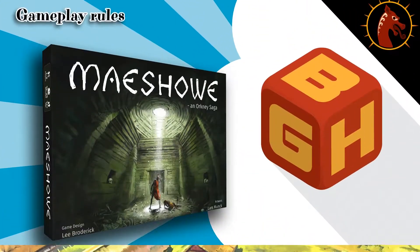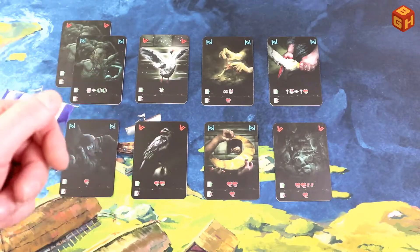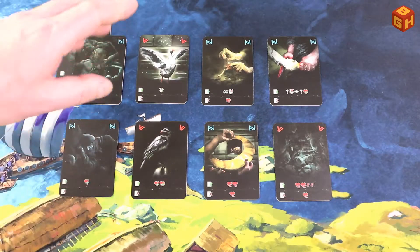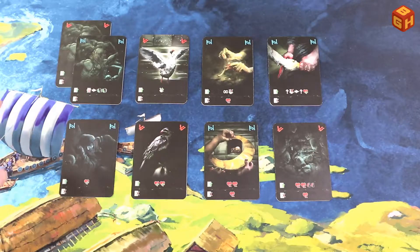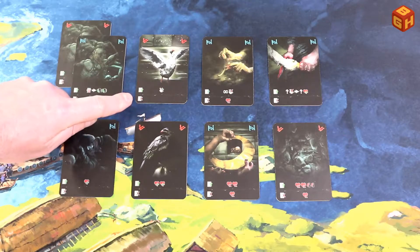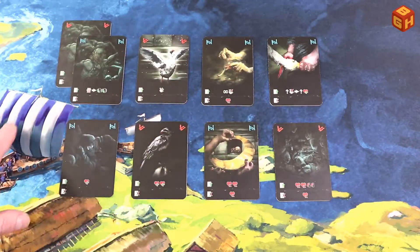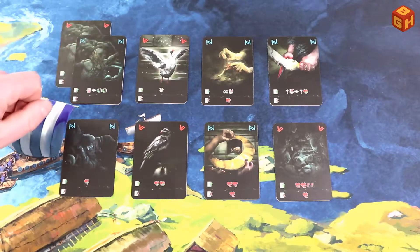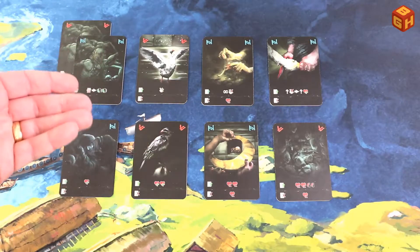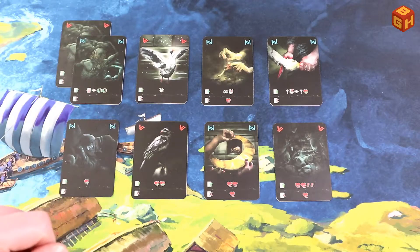There will be six mini expansions because the Kickstarter unlocked all stretch goals, and you can pick one or more and shuffle those into the deck as well. In Mace How you play cards from your hand — you have five cards and every round you play one card to your row in front of you, discard another, and draw back up to five. Cards have different effects listed with icons: an arrow means play to the row, and X means discard. Cards come in two colors: red runes and blue runes. If you draw back up to five and have only one color on your hand, you go mad.